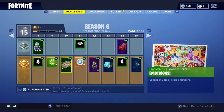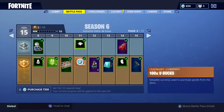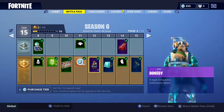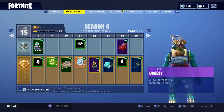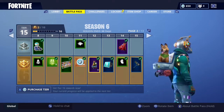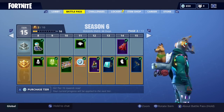XP boost, and my favorite loading screen at the moment is the emoticons - all the emoticons from past seasons together in one loading screen, very nice. There's the floating island emblem, and the dog - you can now have pets in the game, which is amazing. I love the dog, he's going to be my faithful friend throughout. You can get different styles for him shown in the battle pass.